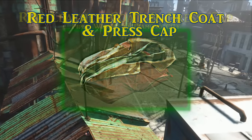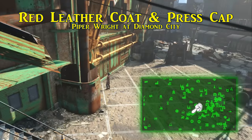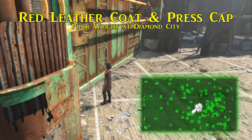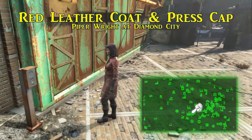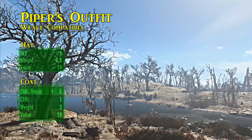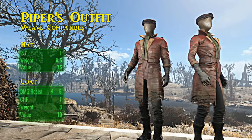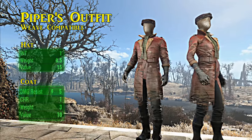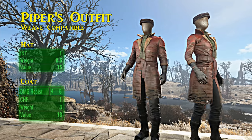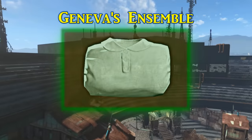Next is an outfit worn by Piper — the red leather trench coat with matching press cap. Following the main story quest to Diamond City, you'll find Piper Wright, the fiery journalist. She becomes available as a companion if you agree to be interviewed by her, making her outfit available. The press cap is a unique variant of the newsboy cap that adds a bonus to intelligence rather than charisma. Piper's red leather trench coat has an energy resistance of five and boosts charisma by one. Armor cannot be layered over it, but ballistic weave can be applied.